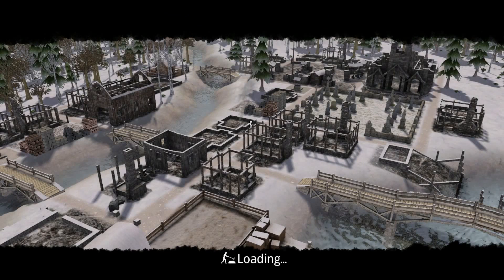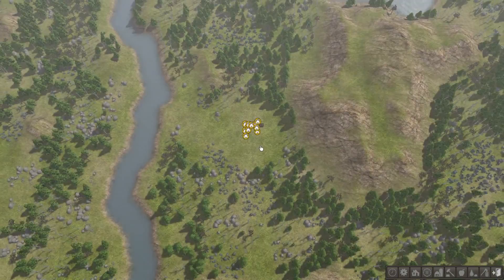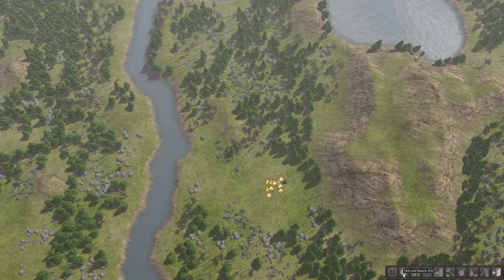It's going to randomly generate our world and I don't know what it's going to look like. One thing you want to do as soon as the game starts is pause the game with the spacebar button. It's taking a while — it must be the large world. The first thing I'm going to do is pause the game and zoom all the way out just to get a lay of the land and see what's around in the area.